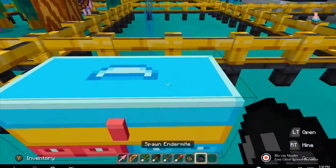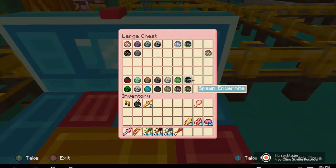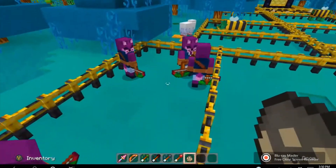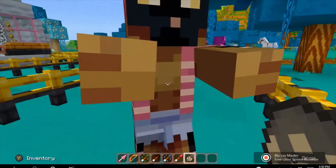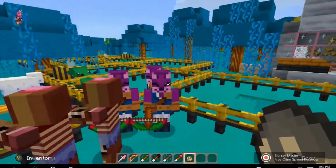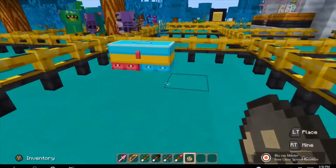So those are the endermites and the zombie villagers. In order to get a zombie villager, a zombie has to kill a villager in order to turn it. These are the husks — another version of a zombie. They look like they've been dried out and their face looks a little weird. Not as cute as the creepers, but they're still cute.